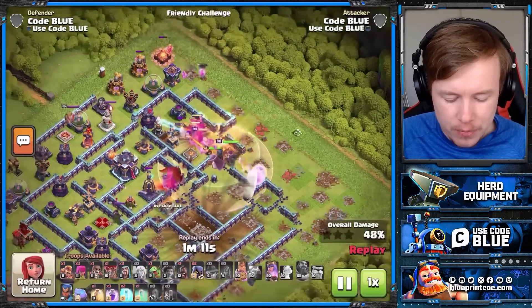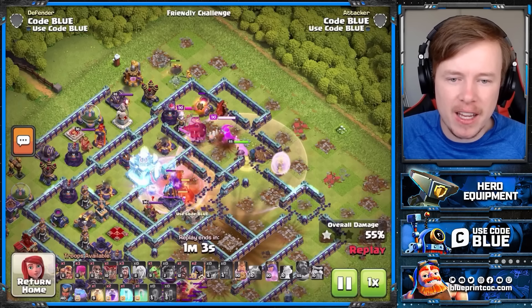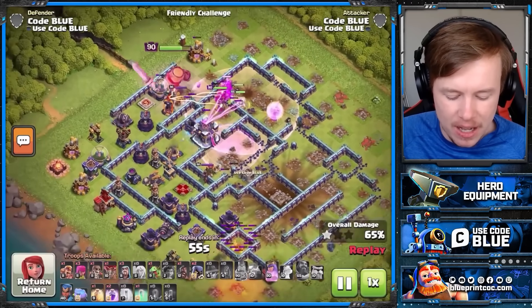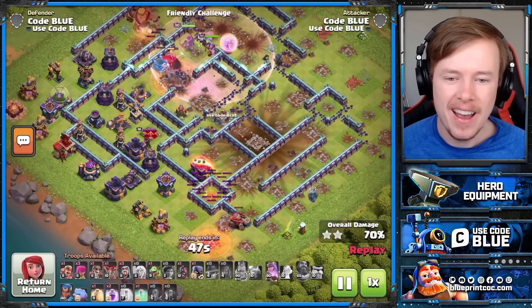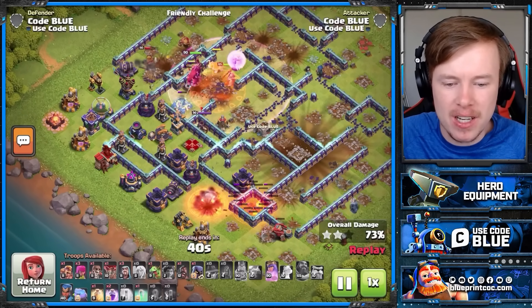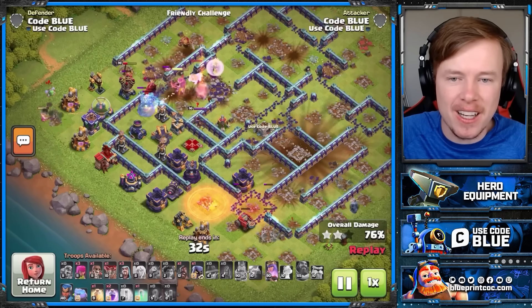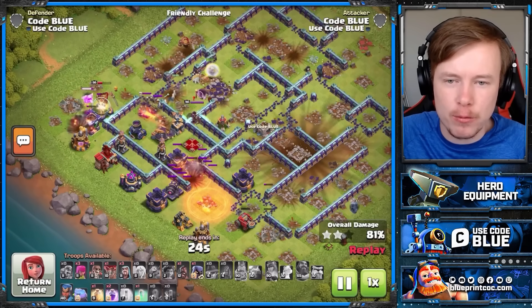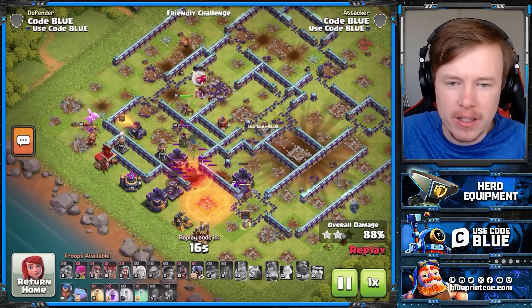More Super Barbs on the top side. The Root Riders are still super tanky — not as tanky as before but still tanky enough. I just need to wait long enough for my heroes to take out the core. The Root Riders deal with the Monolith in the center, and now there's nothing left. I forgot to deploy the Flame Flinger during my Warden Walk — oops. The King ability has been used; Queen ability and RC haven't been deployed. I've got a Heal, two Rages, and an Invis left — seven swagged spell spaces. You don't see that too often.